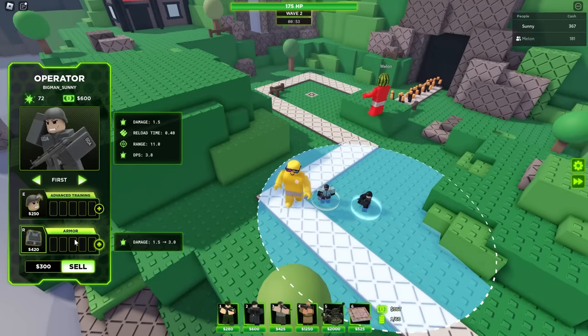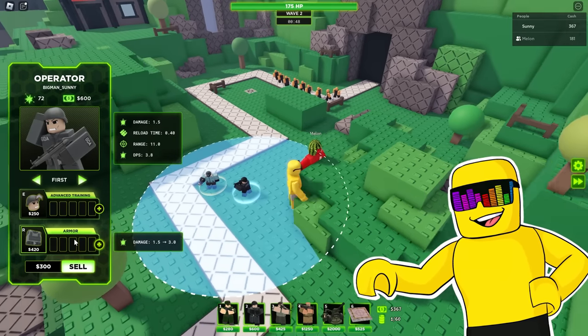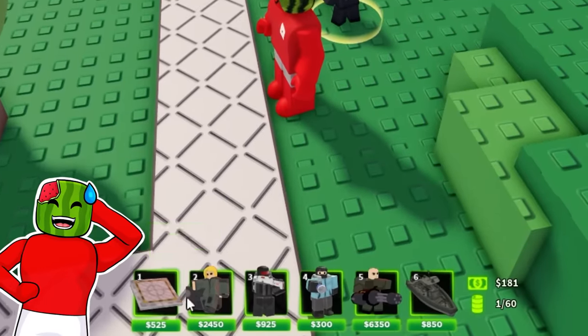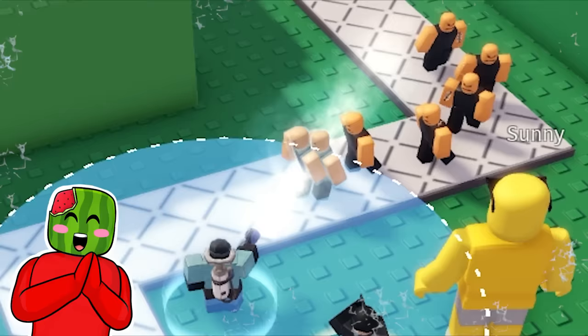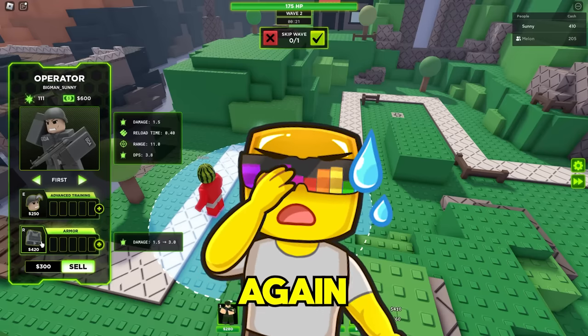I need to save up another 40 bucks so that I can buy the armor upgrade, which will increase my damage by doubling it. That's what we need to see. I don't really have any early game units except this cryo guy, and he doesn't even do damage. When they all get frozen in their tracks, does it really matter? Yeah, because then they start moving again.